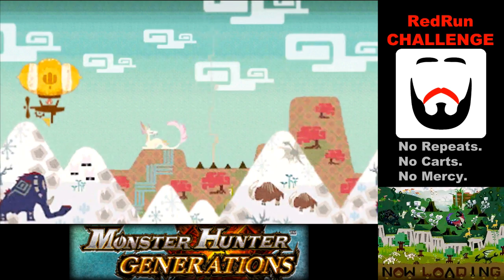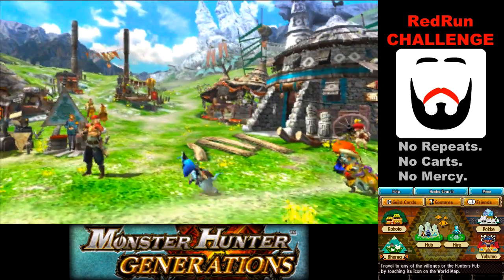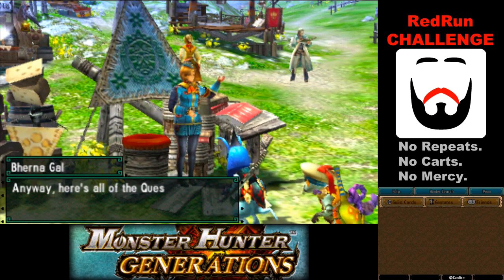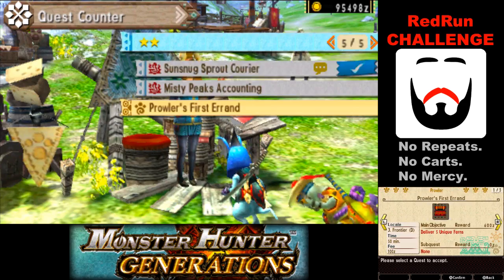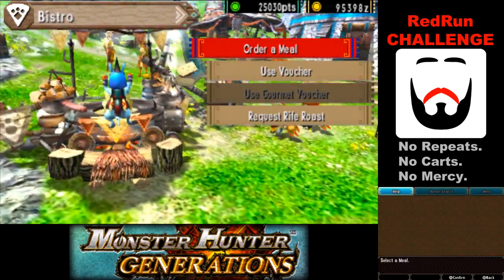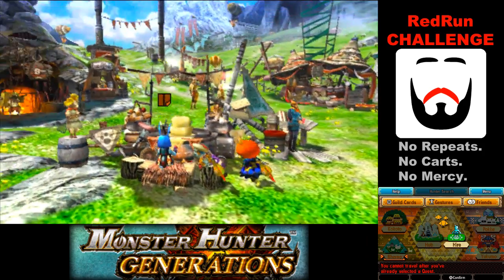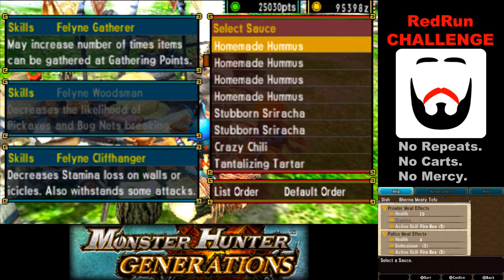And now we are all set to take on some Prowler quests for a while to get things unlocked. Oh boy - we get the super hard quest: delivering ferns. Why am I even... oh, I know why. It's because we can still get gatherer.